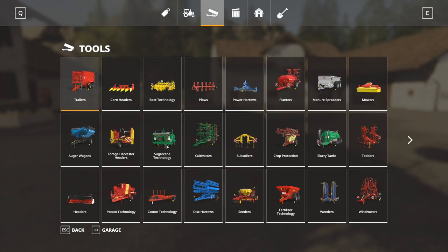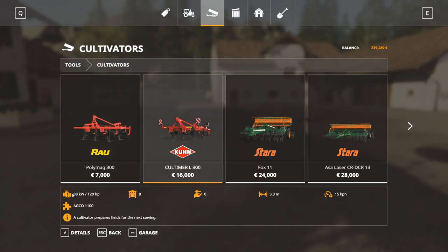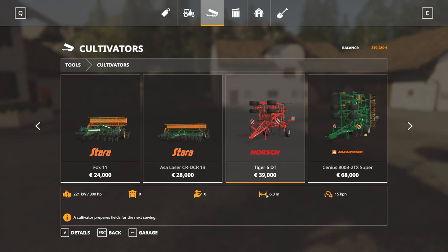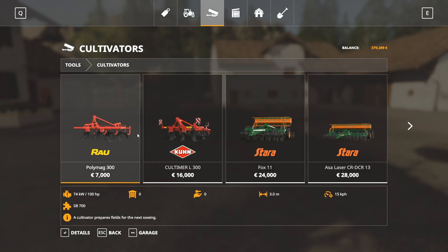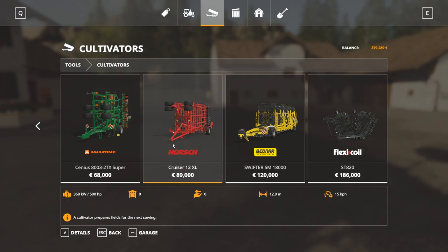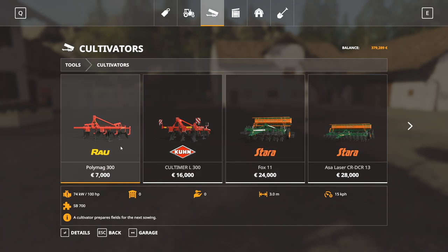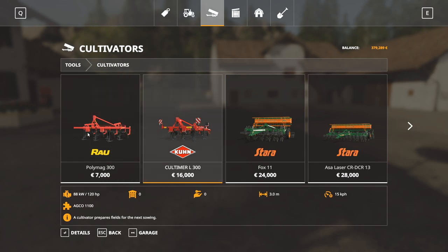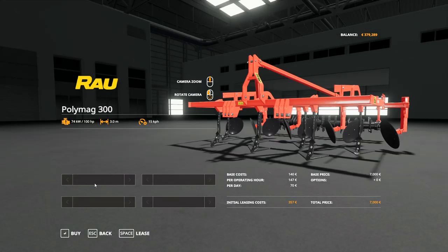So we go into tools and then into cultivators. We can see the required horsepower right here — 100 to 120. This one has a work width of 6 meters. These two have a work width of 3 meters — that might do for us. This one is very cheap. Obviously this bigger one is way too expensive. Our farm is not that big, so I think we will go with this cheaper one. I don't really see a difference other than the requirements being lower, so I think we're going to buy this one.